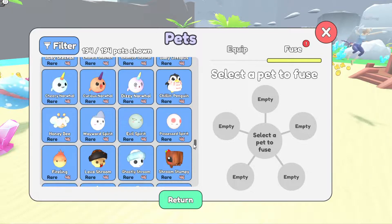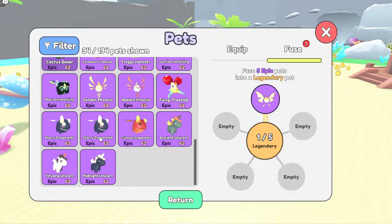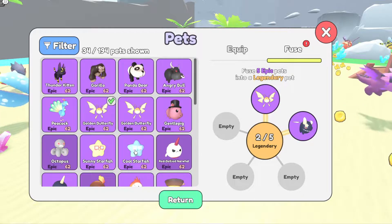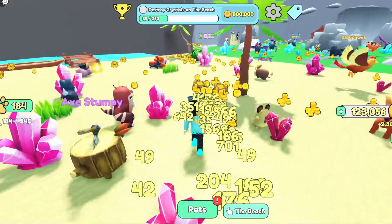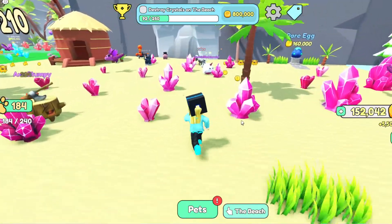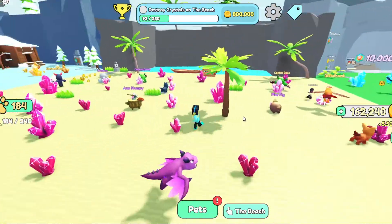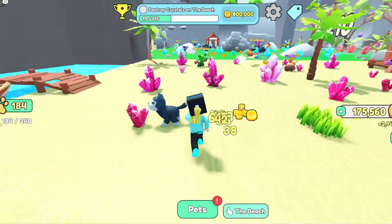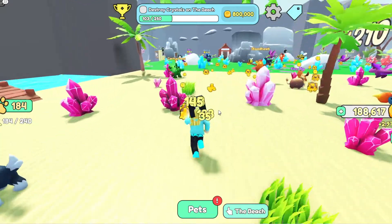Let's have a look at the epics — we have Golden Butterfly and Starry Dragon. That's it basically, so we need three more to unlock the legendary. We need to destroy 250 crystals on the beach, so let's keep working on that.